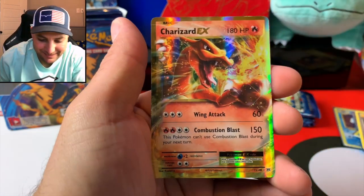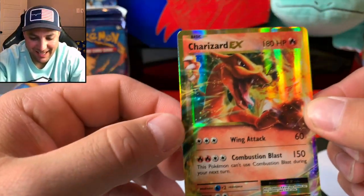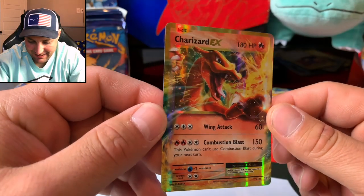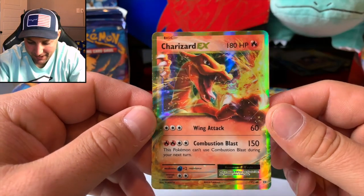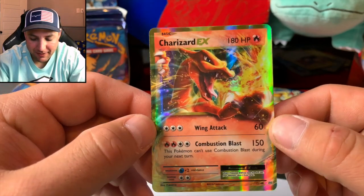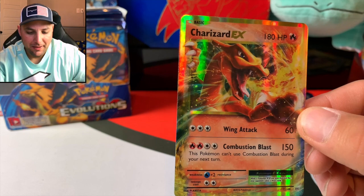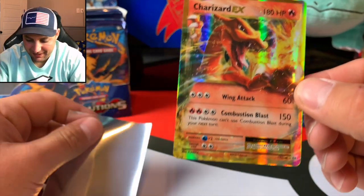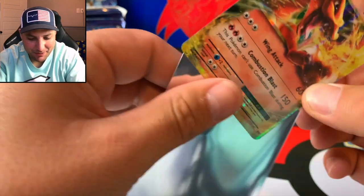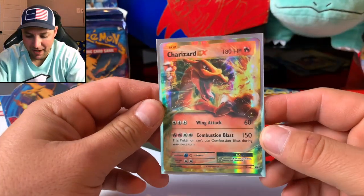Charizard EX, Charizard EX! Look at that. I want to say we got the Mega Charizard EX — I may have to go back and check — but look at the Charizard. We just have to pull the original base set Charizard, we've got to. Pulling all of these EXs and we're not even halfway through the booster box yet. I mean, look at the pulls — this is epic!